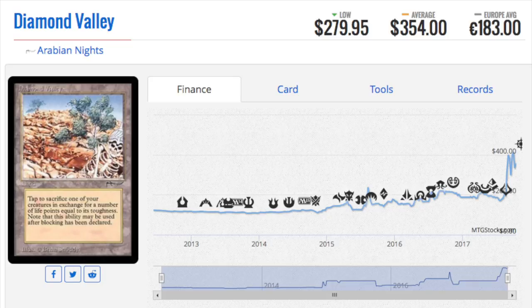Now, some of them might be rarer as uncommons — not every uncommon was printed equally. So, assuming you get two to four of these on average, let's say on average you get three of each of these four cards and there's nothing else to get. You're still looking at — 12 plus 9 — 21. Let's call it $3,500. And that's just from uncommons. That's so sick.